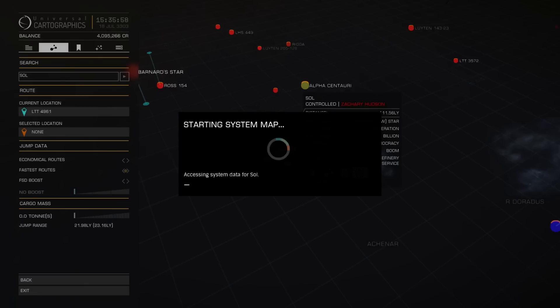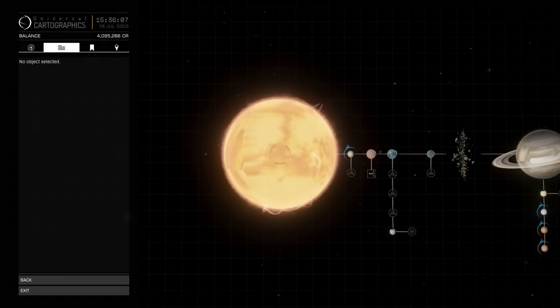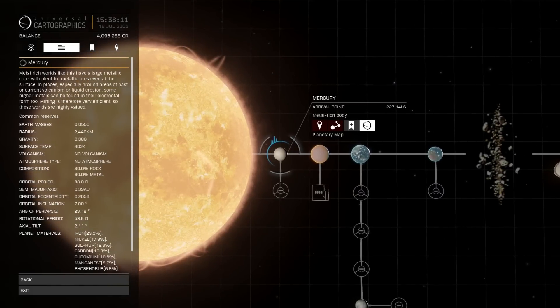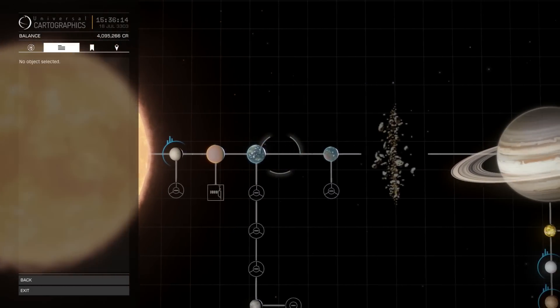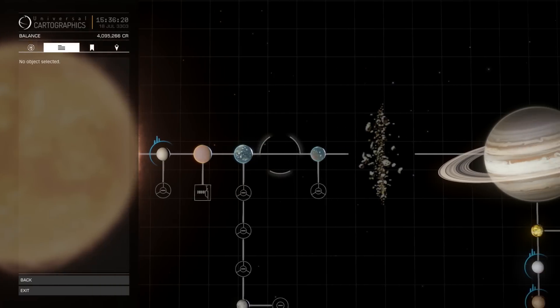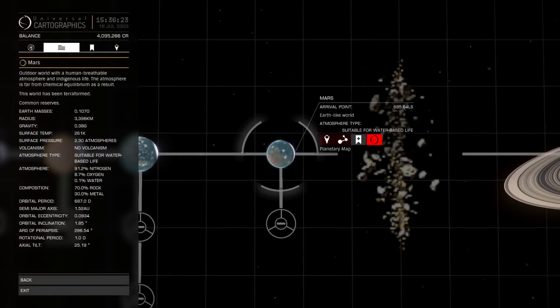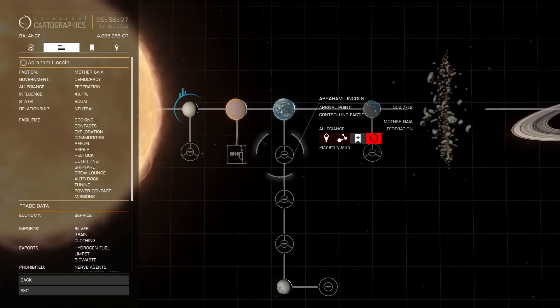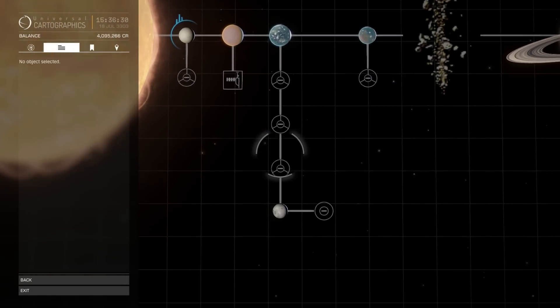We can have a look at what's in the Sol system because our ship's computer does contain data for it. We know what to expect - all the regular planets: Mercury, Venus, Earth, Mars and so on. Many people like to visit because this is the home world of humanity. Mars is terraformed, and there's a whole bunch of stations, some named after well-known historical figures.